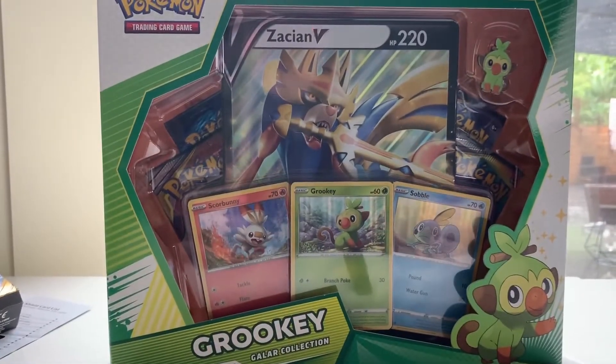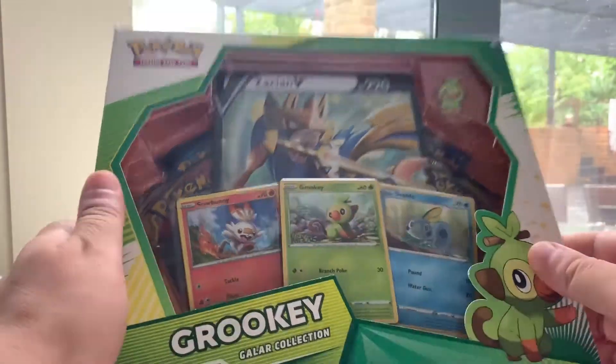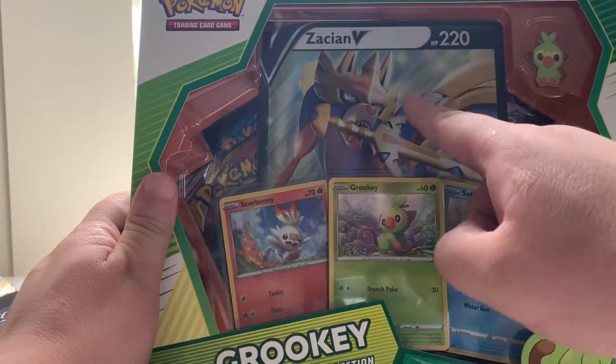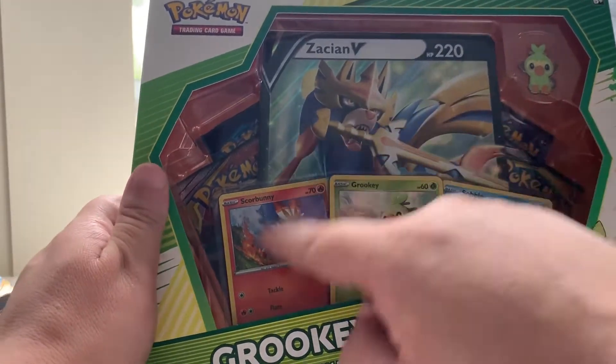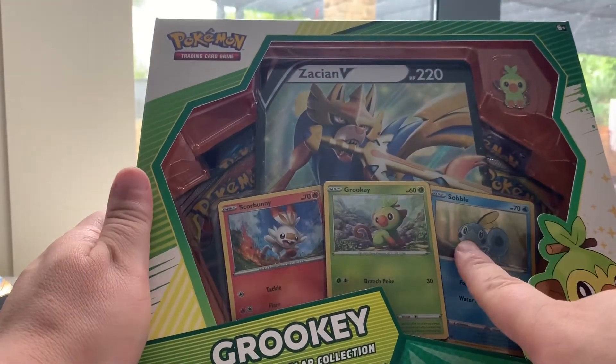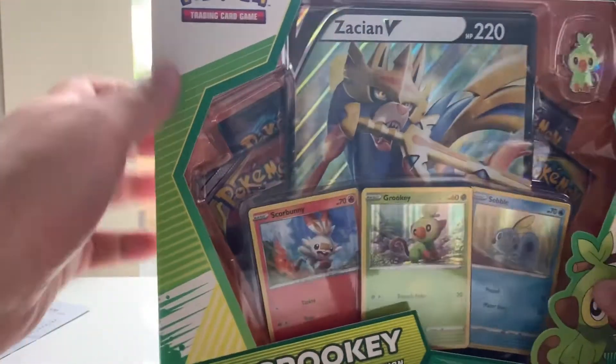Okay, this is the Grookey Galar collection box. You get a massive jumbo card in this, you get a pin, you get three promo cards, and it looks like you get four booster packs. Let's get into it — this I'm looking forward to opening.